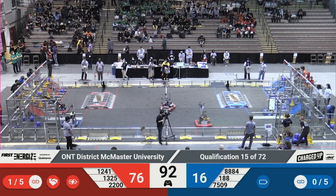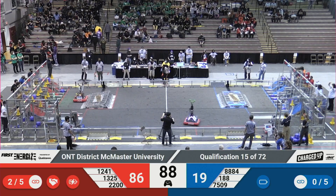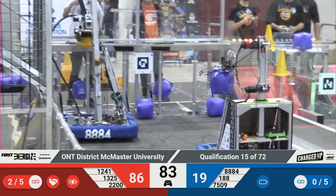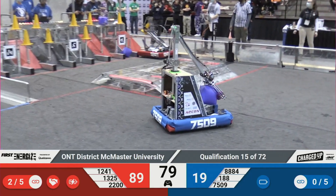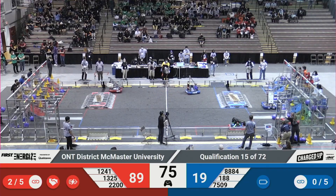2200 from the Red Alliance also grabbing another cube and placing it over in their grid. 1325 back over with that cone and they're scoring it! There are nine cones over in the grid for the Red Alliance — looks like it's about to be ten! That's crazy!